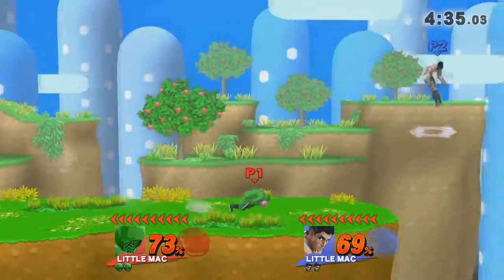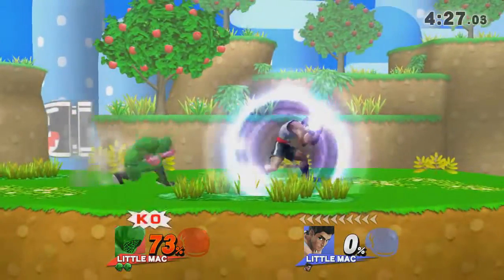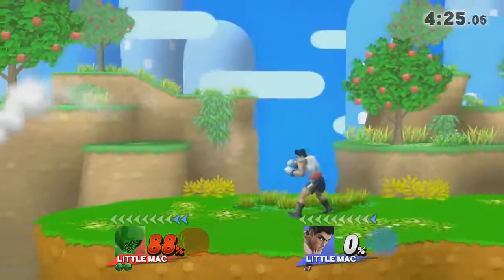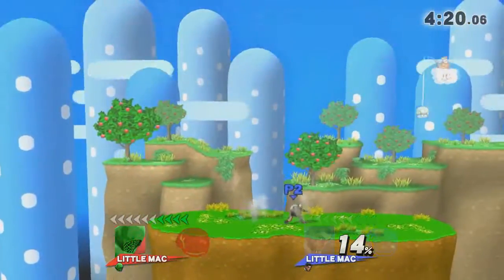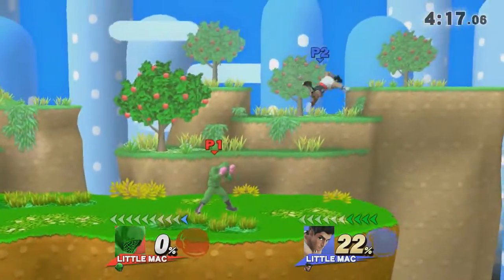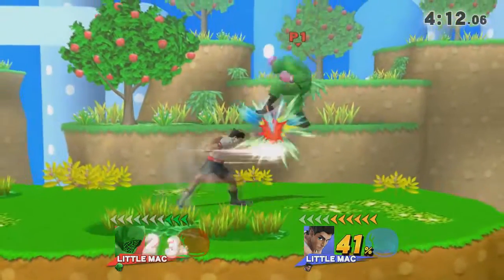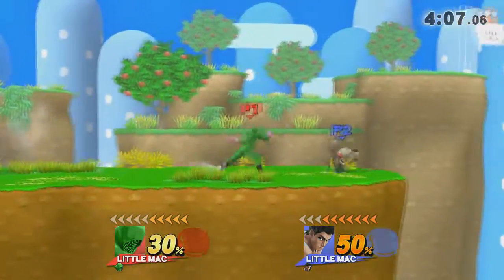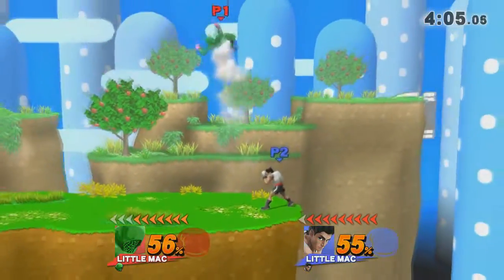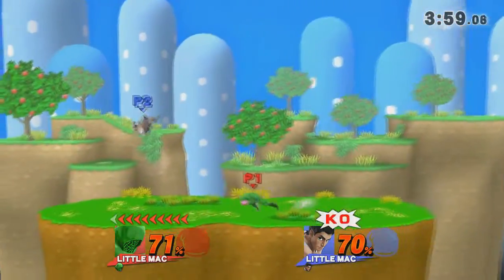We were just basically trading blows neck to neck, and I was able to take the first stock. I have the KO meter, but it's always tricky with Little Mac because the other Little Mac player knows when to save the power meter — you have to guard and make sure you don't lose it at all. We're clashing punches left and right, and I was worried he had a higher chance of getting his power meter first. That's always the big problem in a ditto match.